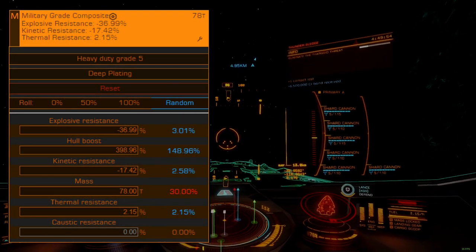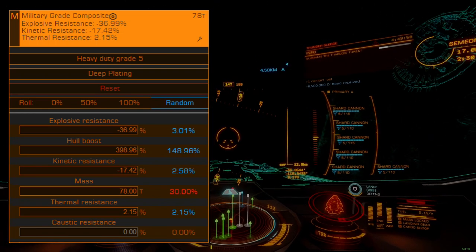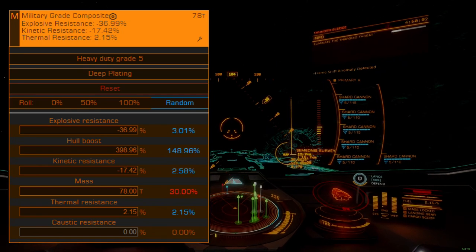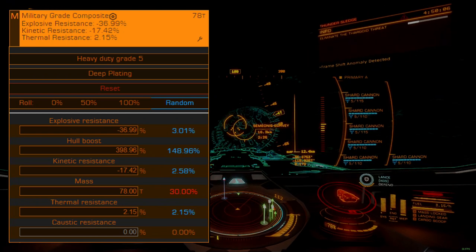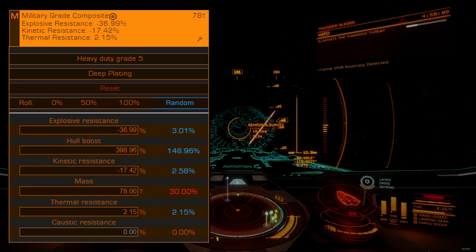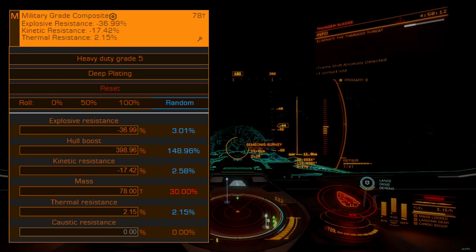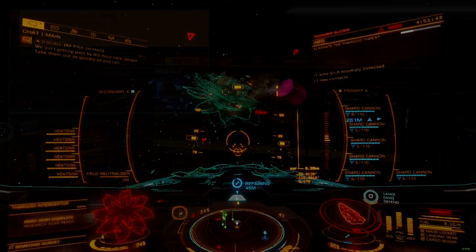Our armor configuration will be AXI standard military-grade composites with heavy-duty engineering and deep plating experimental effects. This gives us an excellent defensive foundation to deal with Thargoid energy and caustic weapons. Running lightweight armor isn't helpful here since basically nothing will make the Anaconda fast enough to escape a lopsided engagement — we will be leaning hard into durability across the board.